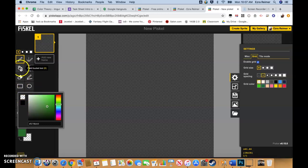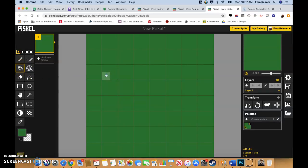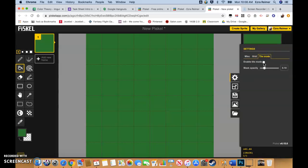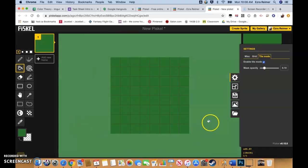We're going to go to our paint bucket tool — press B — and we're just going to fill this in. It's kind of a nice green tile. We're also going to go to preferences, go to tile mode, and enable tile mode. If we zoom out here, we've got a mask around it, which is why it's slightly lighter, but it's going to give us an idea of how our tile looks as part of a larger repeating pattern.